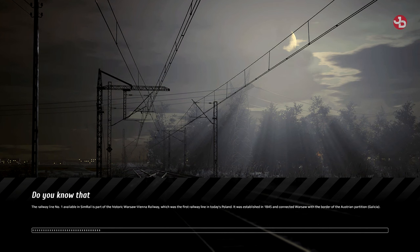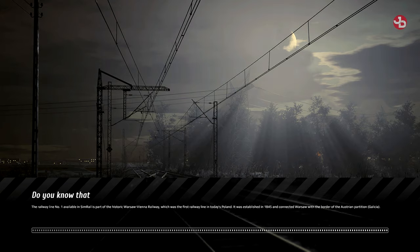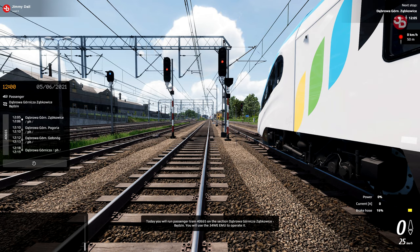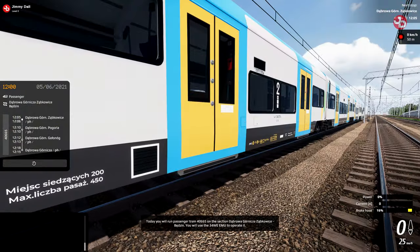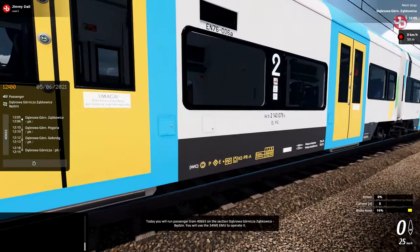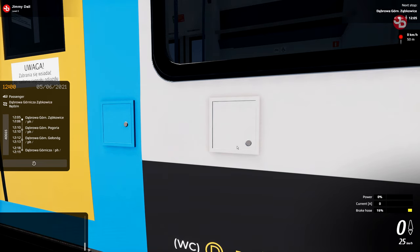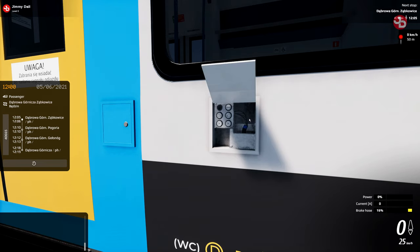It has a lot of potential. They have dispatcher mode as well, where you can control all the trains inbound or outbound — see which ones are allowed to come in and which ones aren't according to the schedule. That is a feed in itself. There are videos showcasing how to manage to get it running.